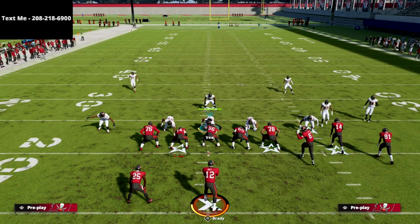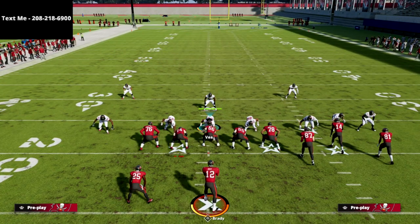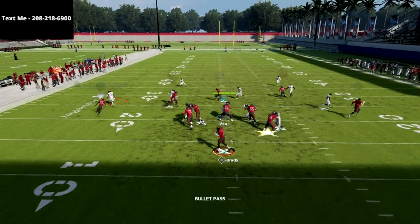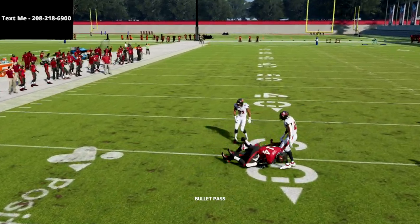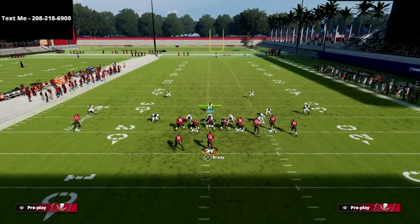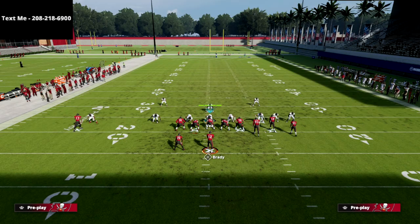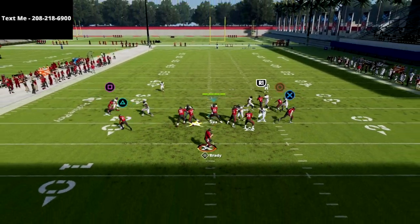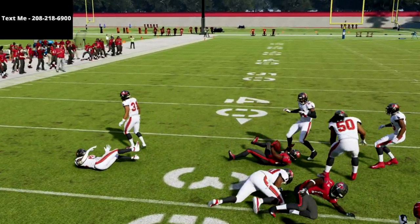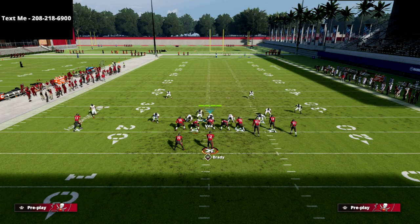I want to show you this against man coverage — this is really, really good against man. The first thing I like about man-to-man coverage is that I can low ball this running back route and basically have an instant man beater regardless of the coverage. I just have not really had any problem this year throwing this route against man — just simply low ball it when he cuts. Especially if you have backfield master on him, you're going to be very successful against man to man.